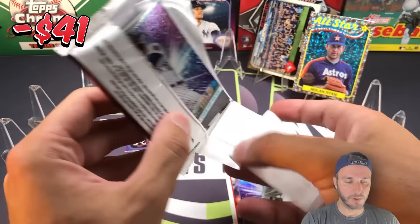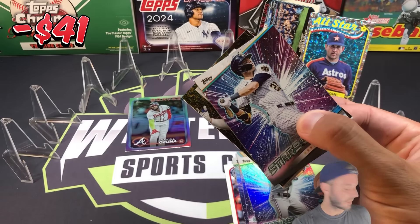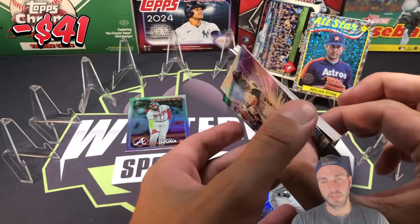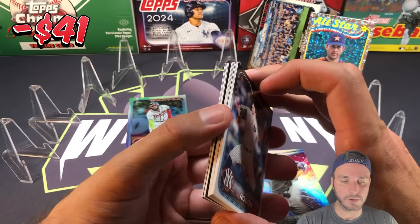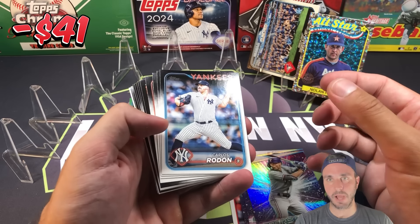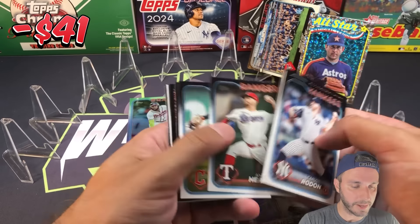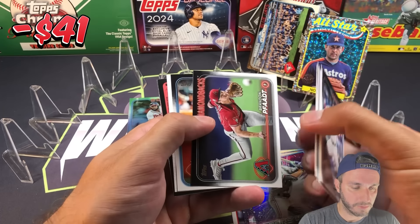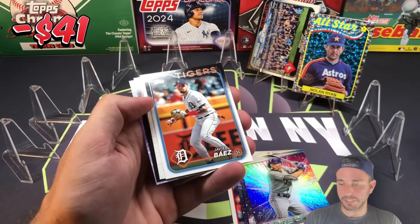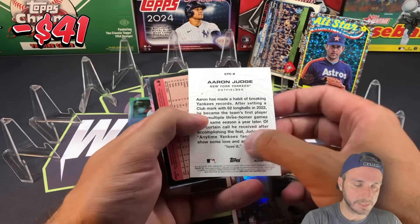I really enjoy what Topps is doing with exclusive parallels in exclusive boxes. The hanger boxes have the yellows and yellow crackles, the Fanatics boxes have the aquas, the blasters have the holiday parallels, and these monster boxes have the foil boards. I really like that they do that — it makes me want to buy each format just to test it out. We got an Aaron Judge City to City.